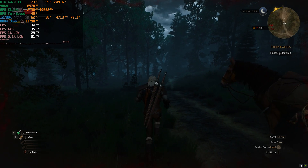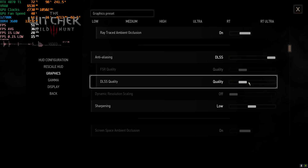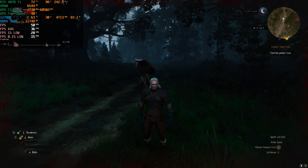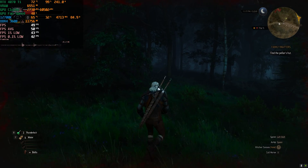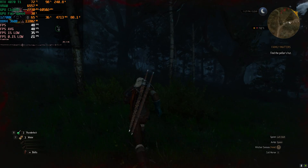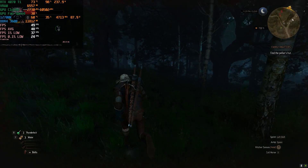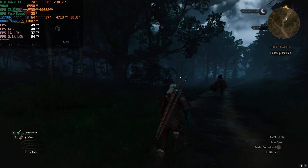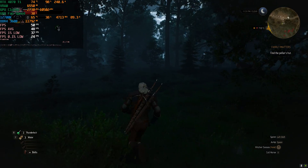I'm enabling DLSS Quality to see what happens, with all other settings still exactly the same. Right off the bat I can tell you we won't be hitting 60 frames per second. At 1440p with the RT Ultra preset and DLSS Quality, we had an average of 48 frames per second, one percent lows sitting at 37, and 0.1 percent lows sitting at 24.